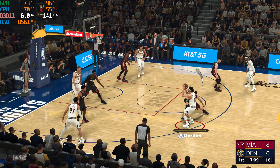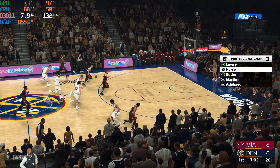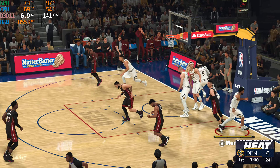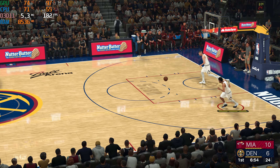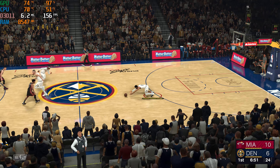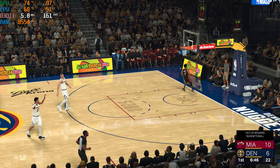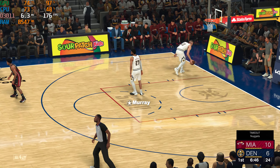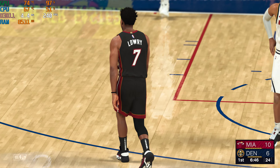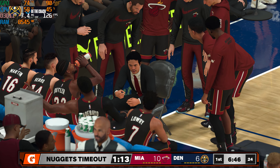Gordon outside — the Nuggets with another miss. The Heat with the lead. Fast break, here come the Heat, here's Hero and the fast break ends at the rim with a jam. This is how you finish off the fast break — Hero is great at taking initiative in these situations. Lowry with a steal and out of bounds, Denver will have it. Denver calls timeout, failing to find a rhythm offensively — something that needs to change and change soon. This timeout is where you draw up plays guaranteed to create high-percentage shots.